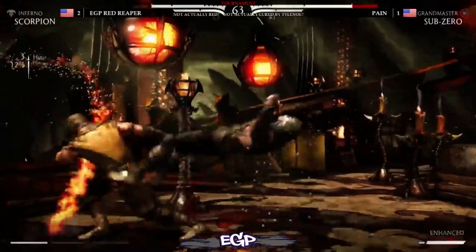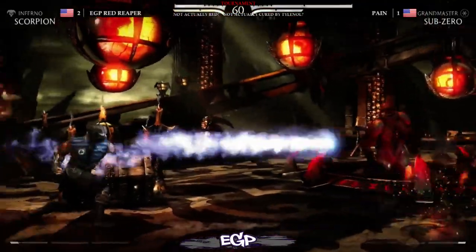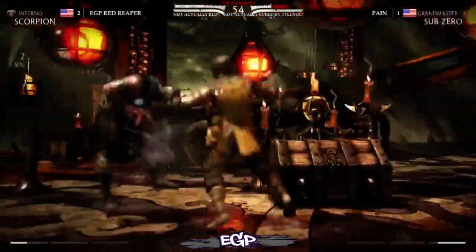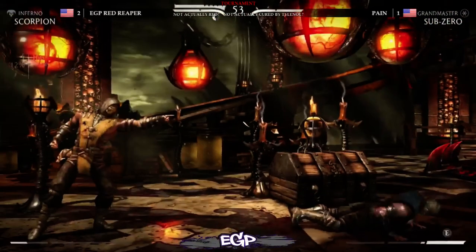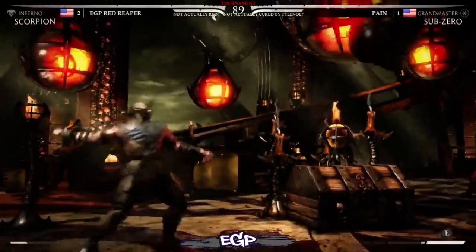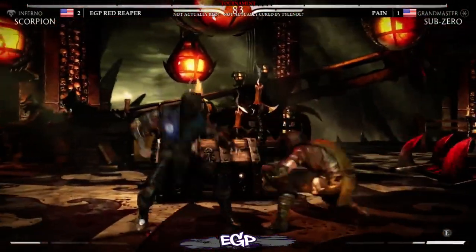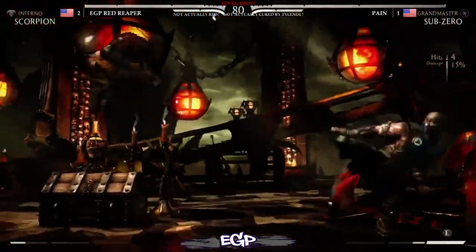Early lead by Payne, but — dropped combo by Red Reaper. That could've been about 30% that he lost right there. Gets another chance with the EX teleport — will he get the whole thing? Looks like it. Goes for the throw. Red with a huge comeback — but that's what Inferno Scorpion does: 40%-ish meterless combos, more than pretty much anybody else. Funny, you think of Kotal as a large average character and he gets like 35 meterless, and Scorpion's like, yeah, I'll get 38.